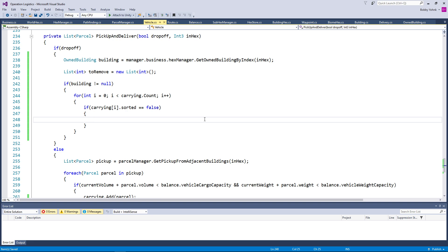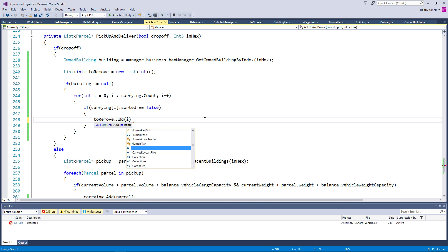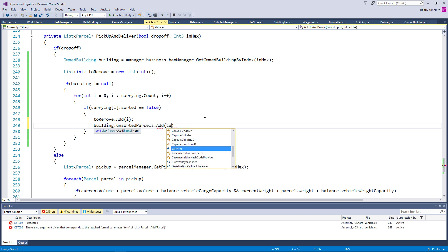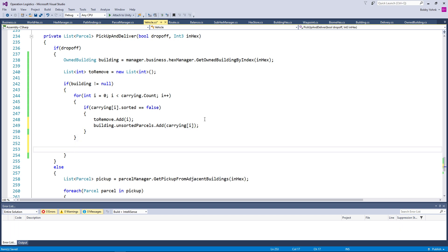If carrying i dot sorted equals false, then to remove dot add i — because it has not been sorted. And then we add carrying i to the building: building dot unsorted parcels dot add carrying i. And then once we're done with that...